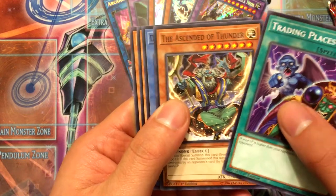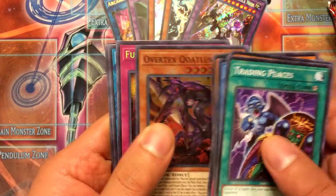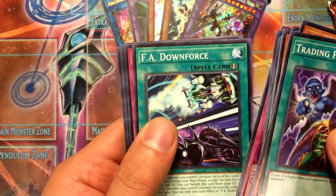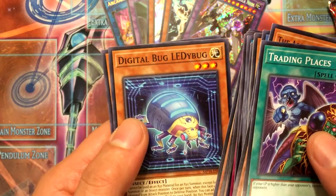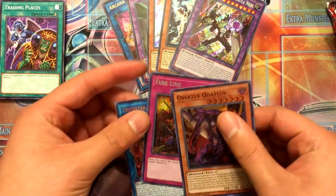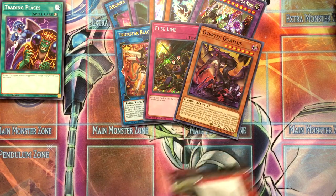Trading Places, Ascension of Thunder, Demise King of Armageddon, Amazon Spy, Goki Headbat, Scrambled Egg — our Super is Overtex Coatlus. Fuse Line is our secret, and we got Trickstar Black Cat Bat as Ultra — that's pretty cool. Twilight Eraser is a rare. F.A. Downforce, Remote Rebirth, Mechknight, Orange Sunset, Defect Compiler, LED Bug, Digital Bug, Infernity Patriarch. Pretty cool. I have plenty of link monsters for Trickstar — I don't need any more.